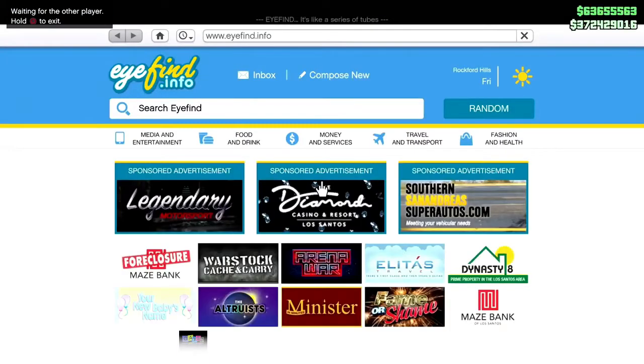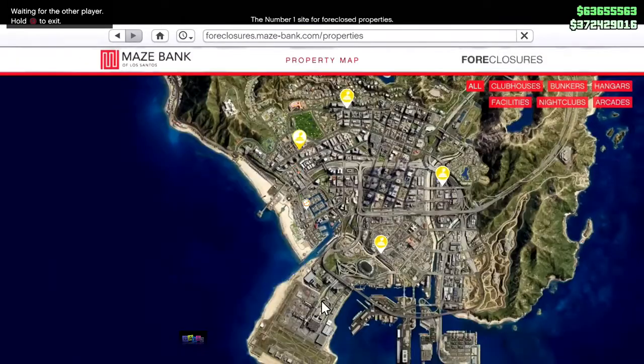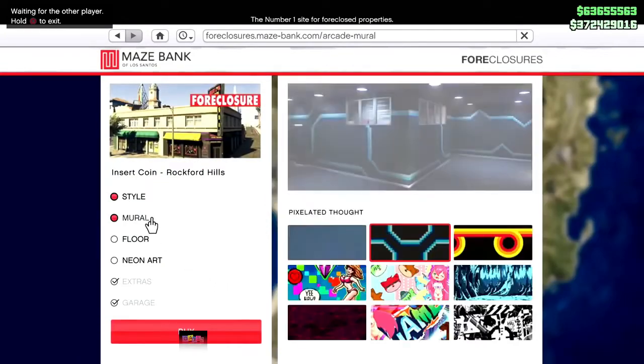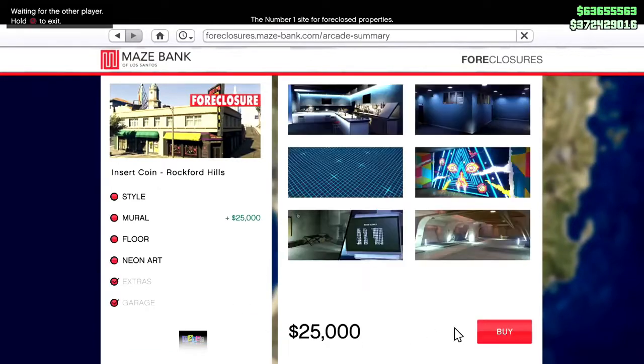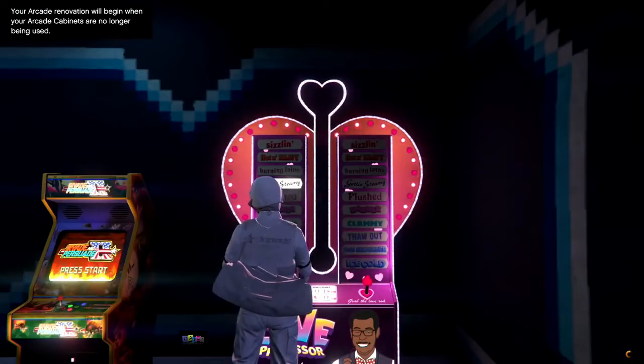Very important: do not move at this point. We've unfrozen — don't move. Open your phone, go to the internet, and renovate the arcade in some way. Do it the cheapest way: enter the Maze Bank Foreclosure site, go to your arcade, hit renovate, go to the mural, pick a different option, and buy it for minus 25k. Exit out — now you're free to move.